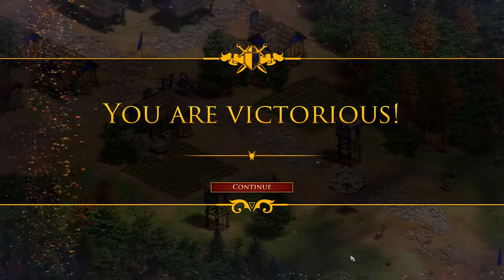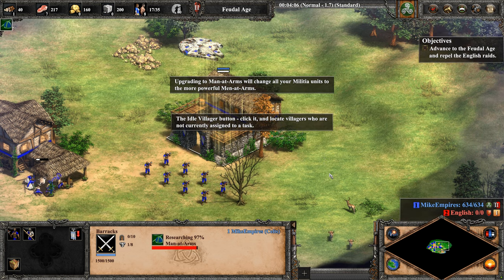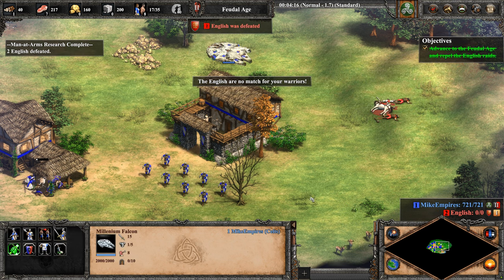Keep following the path to the village. Upgrading to Men-at-Arms will change all your militia units to the more powerful Men-at-Arms. The English are attacking again. Teach them a lesson with your new Men-at-Arms. The English are no match for your warriors.